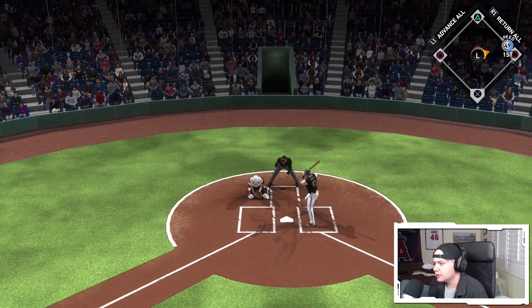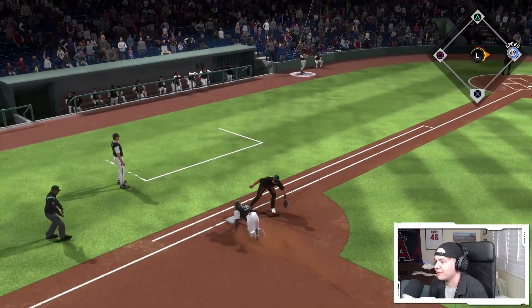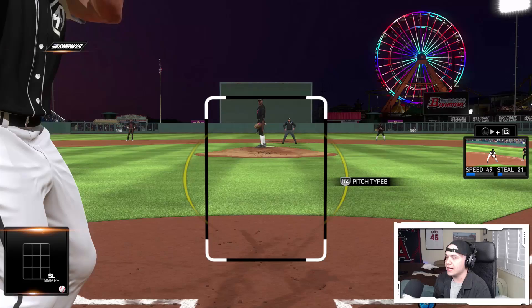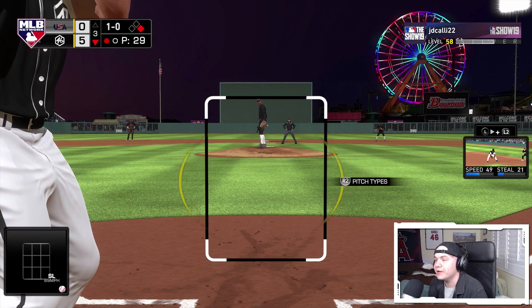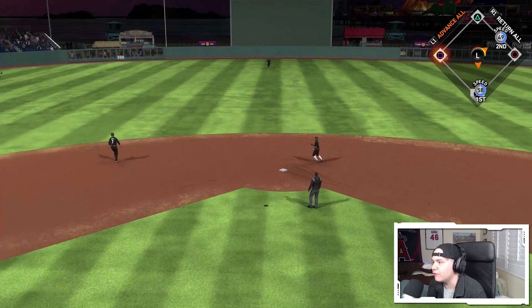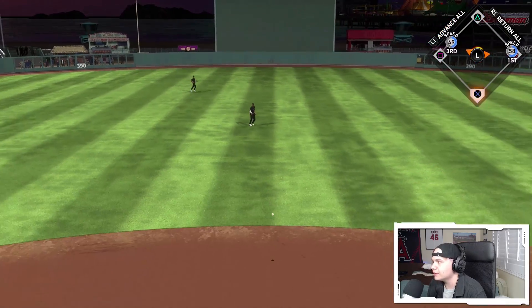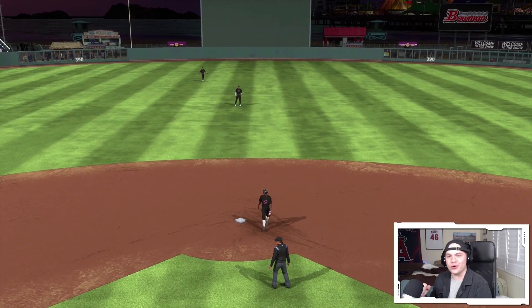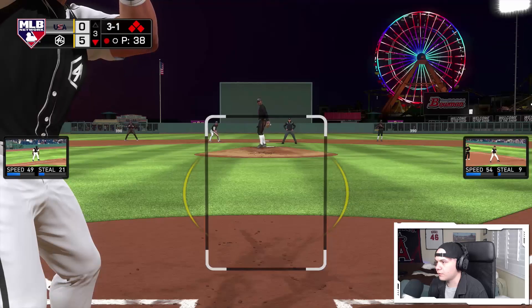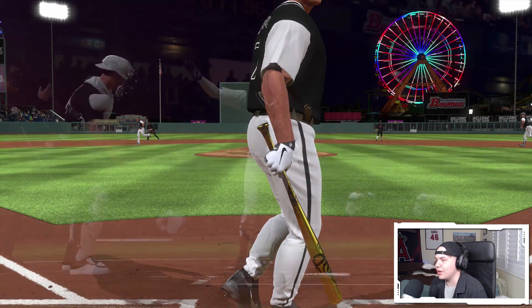Michael Young for his second at-bat — he's one for one with a single. Ball in the dirt, we're gonna stay at first base. Frank almost scared me but we're there. Five nothing — inside fastball, that's gonna fall. Let's get to third out of that. He threw to second — let's go! On the corners, Michael Young is two for two. Ball four — he walked in a run!